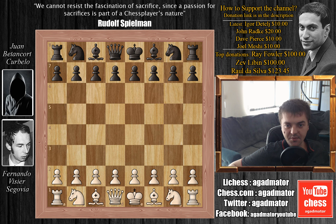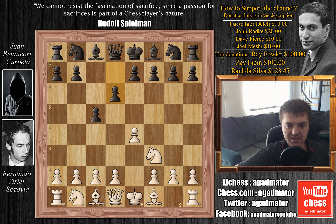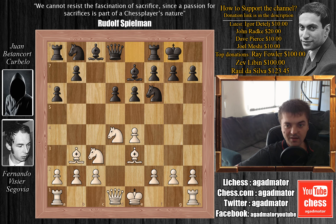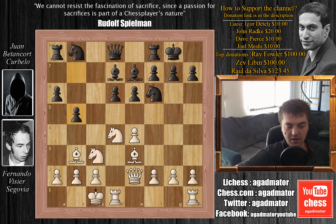Fernando is white and Juan has the black pieces. We have e4, c5, knight to f3, d6, d4, c captures on d4, knight captures on d4, and knight to f6. Knight to c3, a6, and bishop to c4. We have e6 and bishop to b3, bishop to e7, bishop to e3, and Juan castles. Queen to e2, bishop to d7, queenside castle, and b5. White plays a3, not allowing b4.